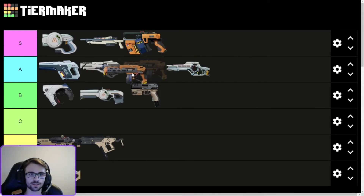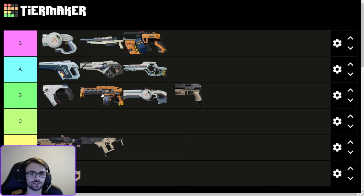Maelstrom — you unlock this second. It's alright. I'd put it above the Manticore. It's really cheap, about the same price as the Manticore, but it's really effective close range. You can use it as a backup — you can bolt them and push with the Maelstrom and it'll shred them pretty fast. It's semi-auto as well, so it's pretty good.